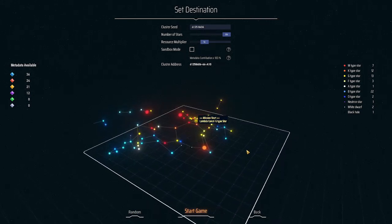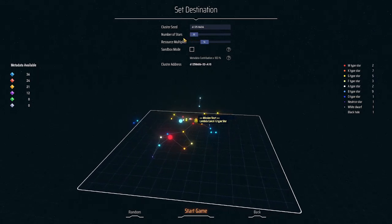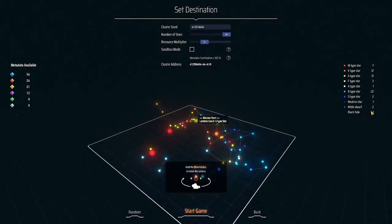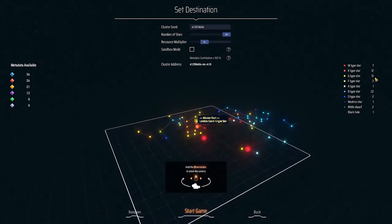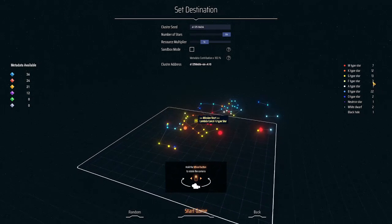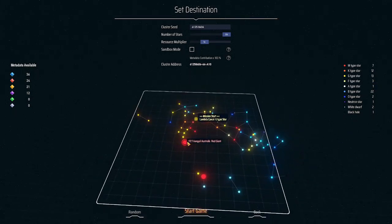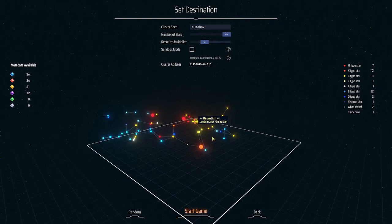We can decrease the number of stars down to 32. At the maximum there are 7 M type stars, 12 K type stars, 13 G type stars, 3 F type stars, 1 A type star, 22 B type stars, and 2 O type stars. This star is named Ken's Majora's, which means we are in that section.